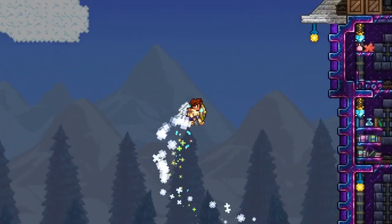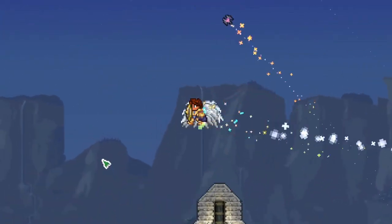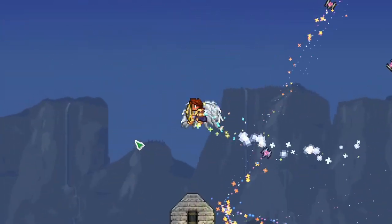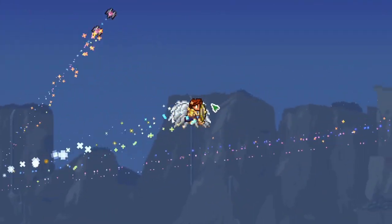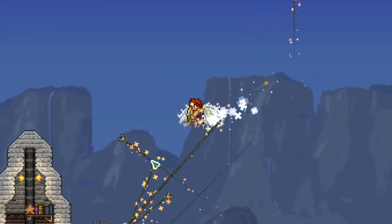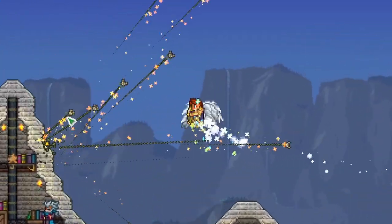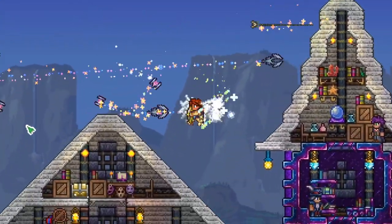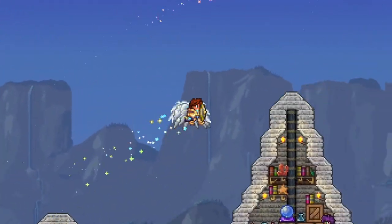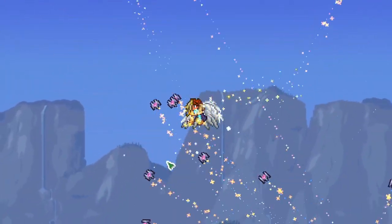Welcome back, this is Rito here with another Terraria Calamity Endgame Weapon Showcase. Today we're going to be looking at the awesome Scourge of the Cosmos. This is a post-Yarren Phase 1 weapon and it is amazing. It's the upgraded version of the Scourge of the Corruptor, which is the weapon you find in the corruption chest in the dungeon. Here's the Scourge of the Corruptor's effect, and here is the Scourge of the Cosmos — you can see the projectiles are a lot larger and they resemble the Devourer of Gods. Let's go try this out on a target dummy.